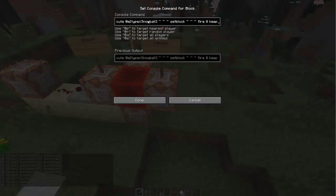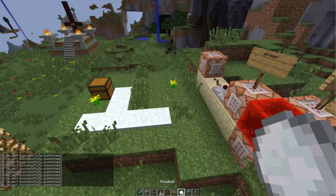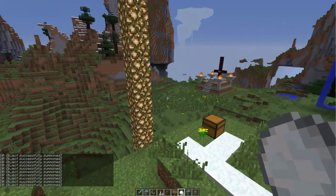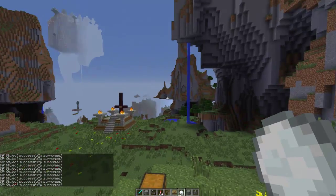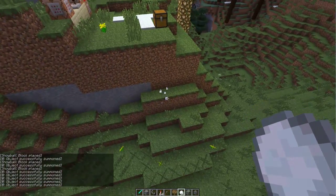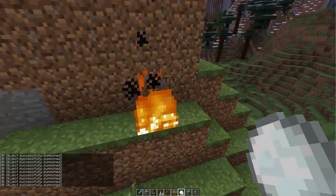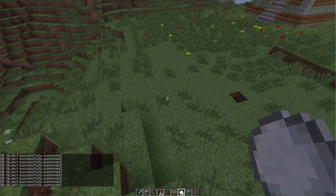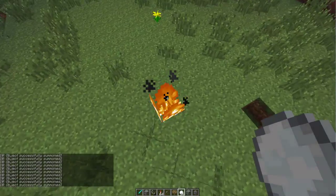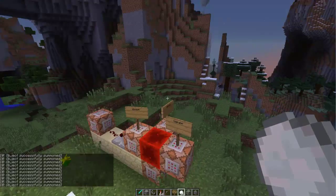I've got napalm right here, which is a snowball. It'll set a block of fire at the snowball's location. But if the snowball is falling through the air, it has no place to set the block — it has to be touching something to put a block on it. So it fires where it lands. At first it didn't work, but it will make a fire where it lands. It won't fire in the air. And again, I can make that anything I want.